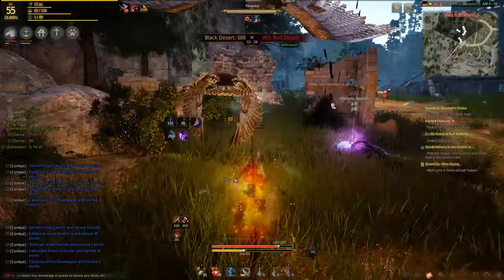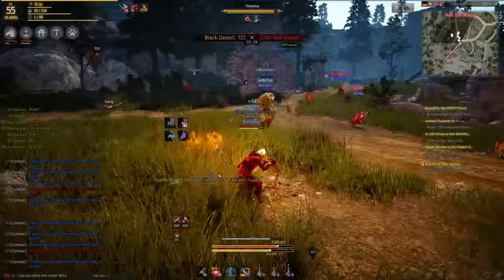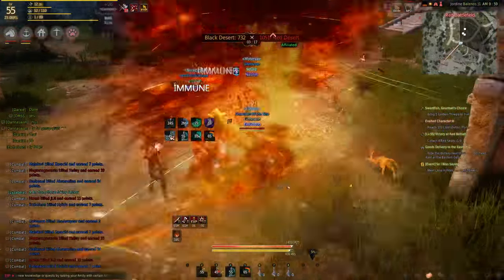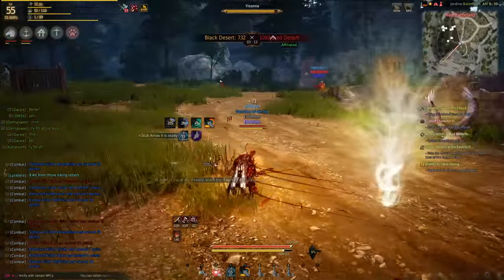Furthermore, they reduced the cooldown of Dragonbite to 3 seconds, which is one of our main combo initiators. And lastly, they fixed the Musa's Blooming Phantom mobility. Before this patch I didn't even spec into this skill, due to the fact that the illusion hits were broken. Now it hits like a truck and has increased range.